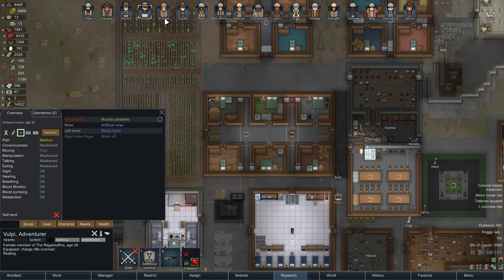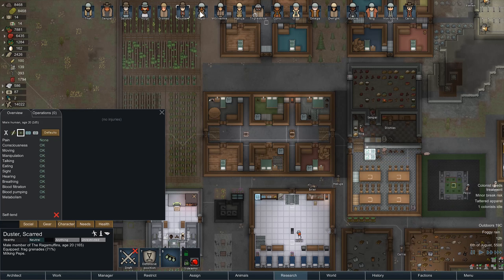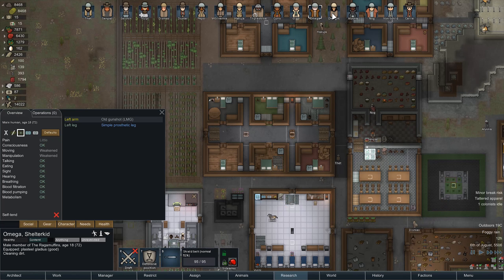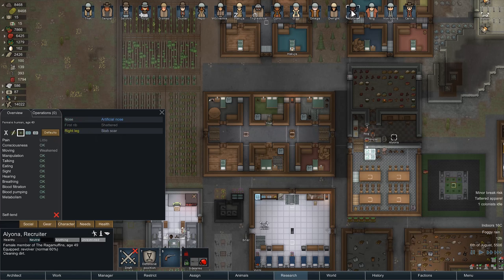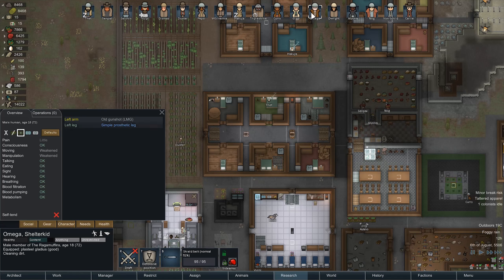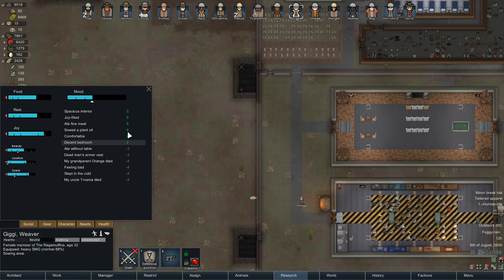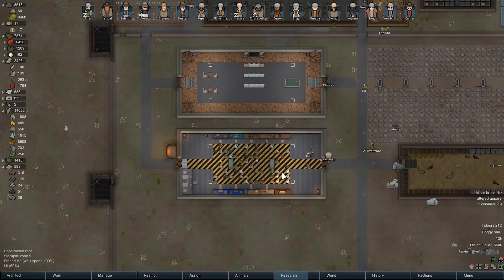I'm going to stick everyone with herbal medicine — I assume if they're higher than that, I probably did a surgery or something recently. Pepsi had a joy wire put in, for example. Gigi's mood is still pretty good considering she just lost a good portion of her family members a little while ago. How you feeling? 43 — that's what a spacious interior and a joy-filled life gets you.